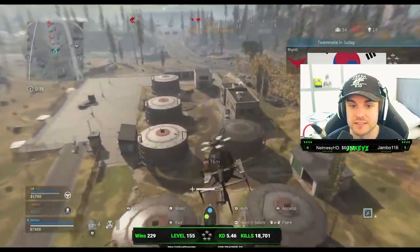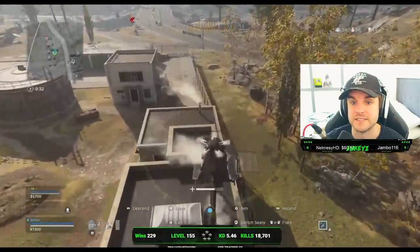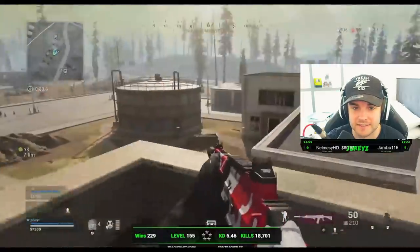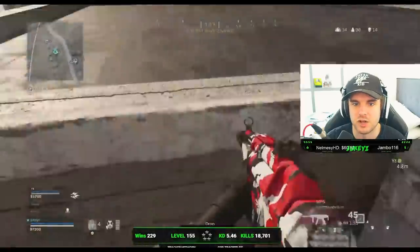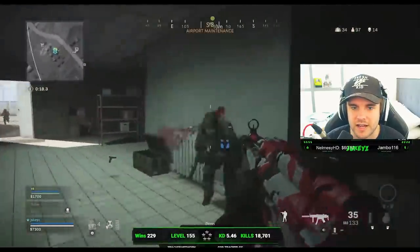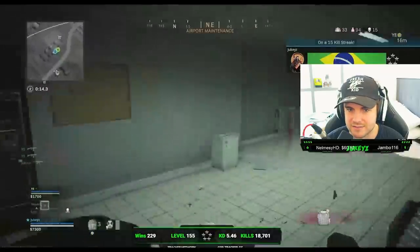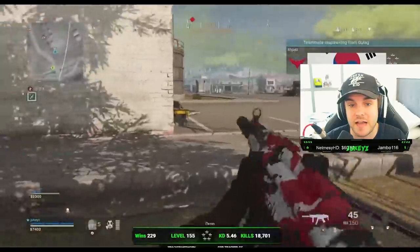Once again they've got the UAV up so they know where the nearest squad is, and they're going to push thanks to having the chopper and taking the high ground. Every single engagement they get into — and this is what I'm learning from watching his gameplay — they're always getting the high ground in a fight, so they never jump in at a disadvantage where they're going to be getting shot from above.